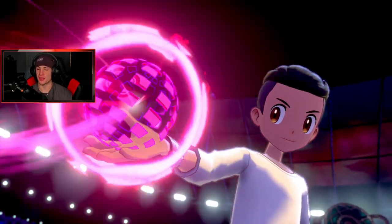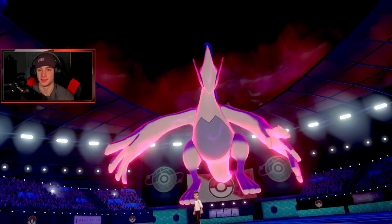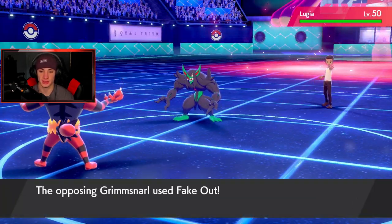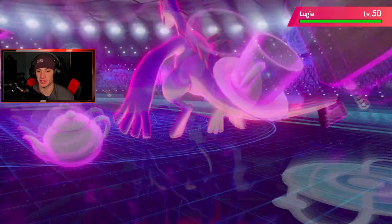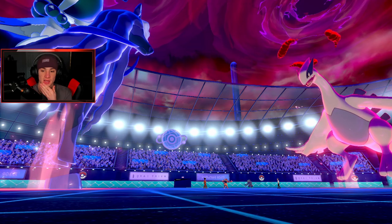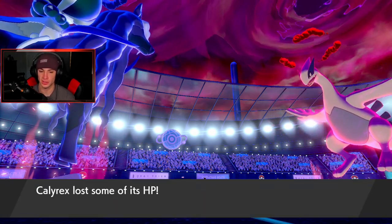We're gonna see Dynamax from Lugia - I think this is Multi-Scale too, doesn't it learn Multi-Scale? He might go for the Fake Out but hopefully we can get off this Snarl. He is going for the Fake Out, which is totally fine. I'm going to get off this Max Phantasm, get that Defense drop - and we outspeed, which is wonderful. That's Multi-Scale right there. Defense is gonna drop and hopefully he's not Weakness Policy... it IS Weakness Policy. Kind of saw that coming. He's gonna get the Policy boost - I think he's gonna take out my Incineroar, which is fine.